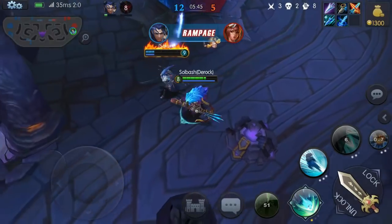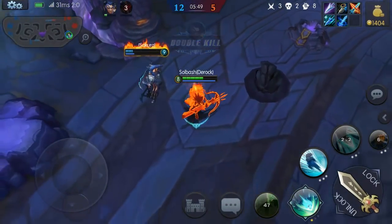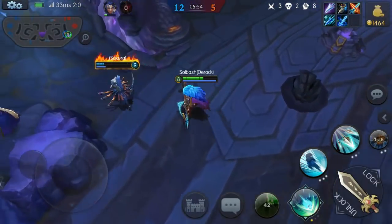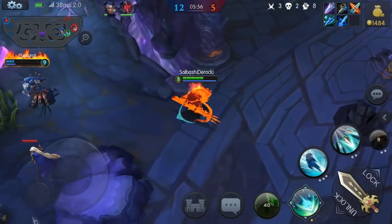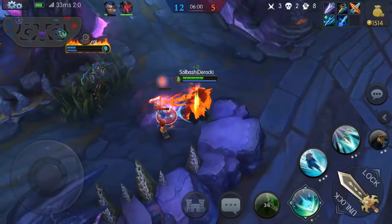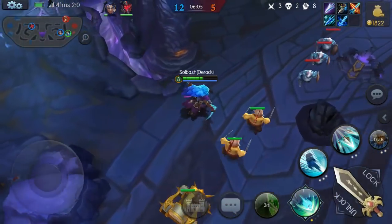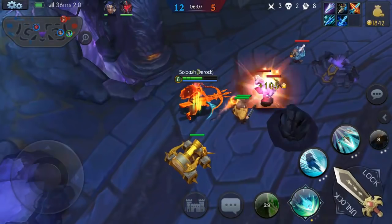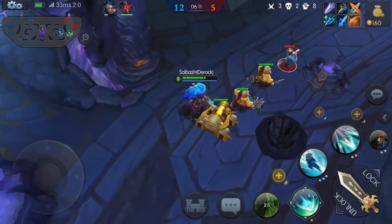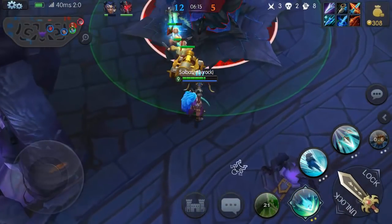Maybe you better get out of there. He got the double kill — I can't heal him because I already used it. We're just waiting on stuff to spawn, go ahead and kill this. There we go — let's upgrade the ultimate. Let's upgrade it here we go, we got some stuff to tank for me.